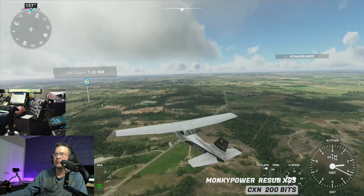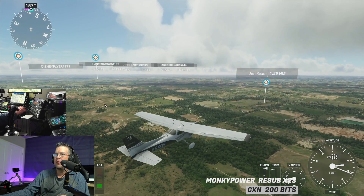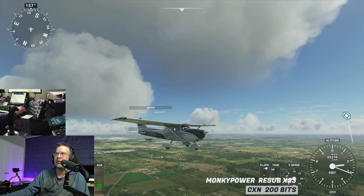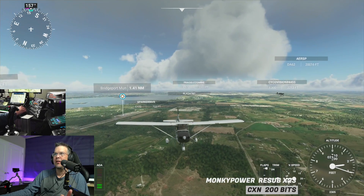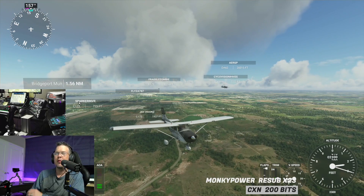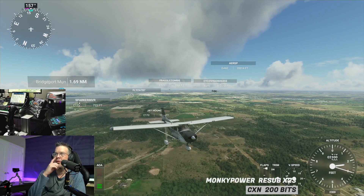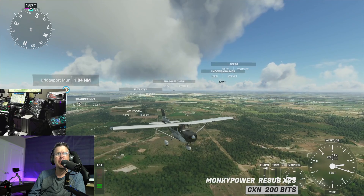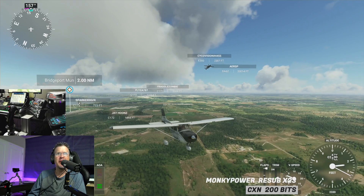Autopilot on. I only have the routing in Navigraph but not in the plane. I'll keep you on track — I'll be your navigator. Look at those clouds, this is working great. Do you have live weather on? No, I have a preset — few clouds, but it looks like more than a few. I just turned live weather on for me so now crashes are not my fault.